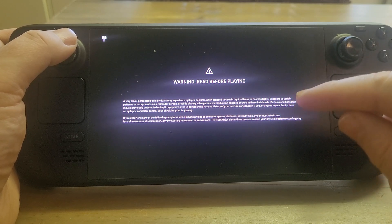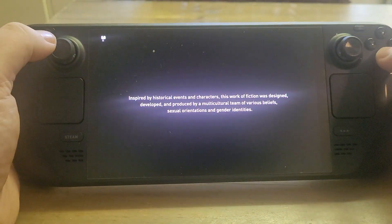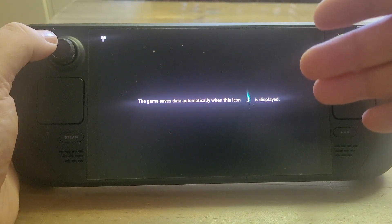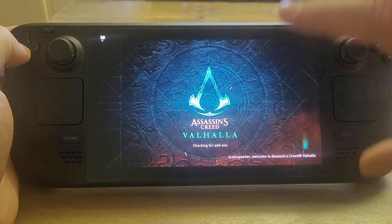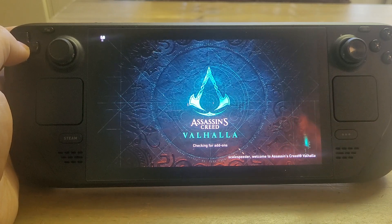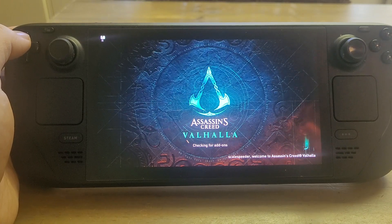You have the same problem with the console games that you have with PC games on Steam Deck when you install them properly — you do have to play around with the UI often to make things bigger, otherwise you can't read them. And because this is the console version, there's not always cross-progression between PC versions and the console versions. For example, I've got the Game Pass version of Fallout 76 running on my PC, but when I play cloud gaming Fallout 76 on my Steam Deck that is the console version, and Bethesda haven't put cross-save in between. Whereas with something like Cyberpunk 2077 — if it was on this — that does have cross-progression between console and PC.